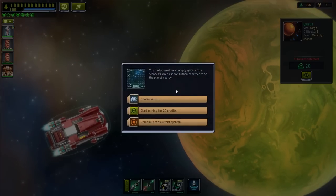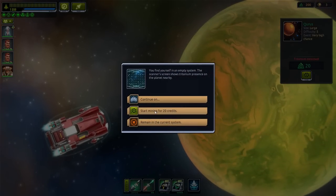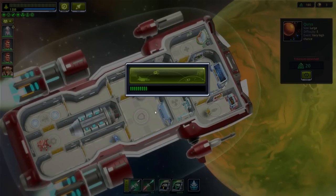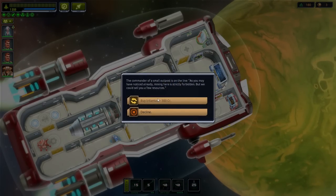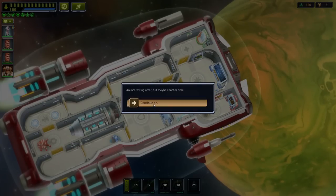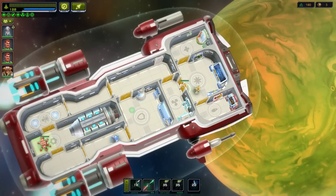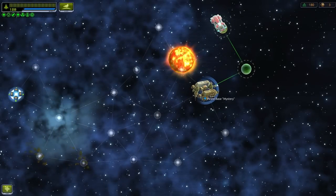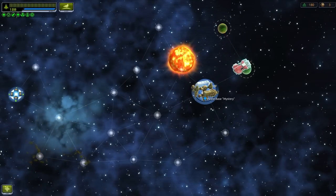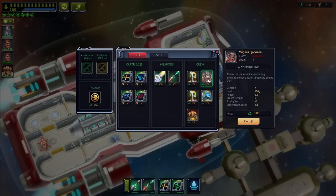We'll go here. You find yourself in an empty system — scanner screen shows Tritanium present. So we go and mine the Tritanium. There's a random event — we can buy Tritanium, which we don't have enough for, or we decline. The engineer goes in there, and I think that's my captain. We'll go back and do this pirate base, which is a trading thing. We've got a warrior and an engineer.